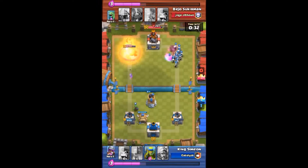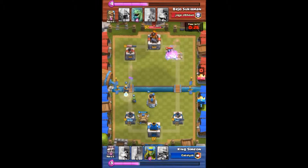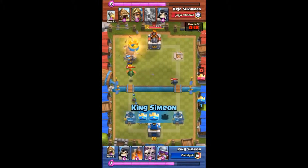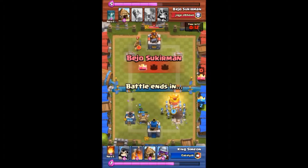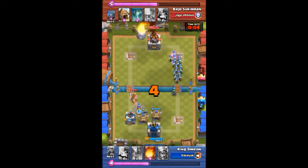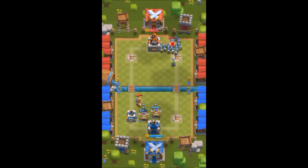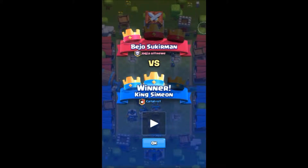I respond with a Fireball — 30 seconds remaining. I drop my Prince, he drops the Baby Dragon, but the Baby Dragon can't slow down my Prince. The Prince gets onto the tower and takes it down — 15 seconds remaining. He took down my right tower, but here comes my Prince charging in, distracted by those buildings. Two seconds, one second — that's it! An epic win for me, King Simeon, a level four defeating a level six.